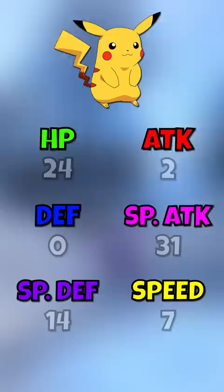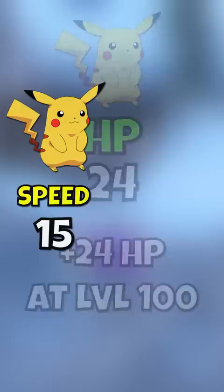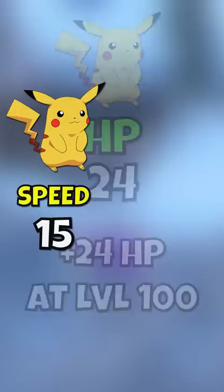Every Pokemon has 6 IVs, one in each stat, and they're each a number between 0 and 31. Whatever the IV is, that Pokemon gets that many more stat points at level 100. So a 15 speed IV Pikachu would be 15 points faster than the same Pikachu with 0 speed IVs.